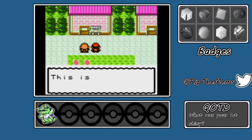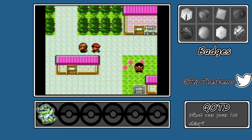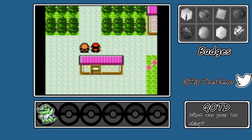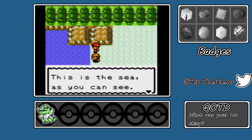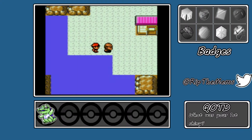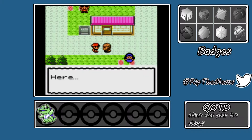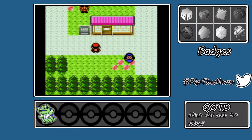'This is a Pokemon Mart — they sell balls for catching wild Pokemon and other useful items. Route 30 is out this way. Trainers will be battling their prized Pokemon there. This is the sea — some Pokemon are found only in water. It's my house. Thanks for your company. Let me give you a small gift.' We got a map card — I don't know what that does, I think it's just a town map. 'Pokegear becomes more useful as you add cards. I wish you luck on your journey.' Thank you, old man.